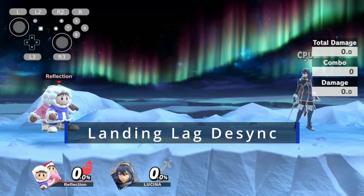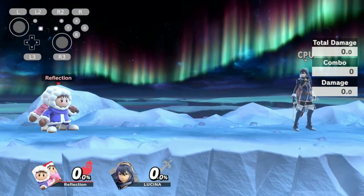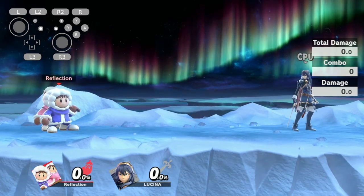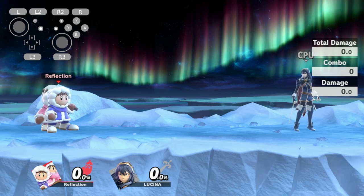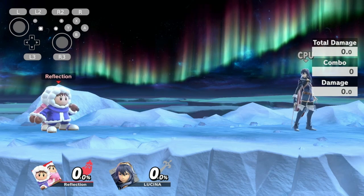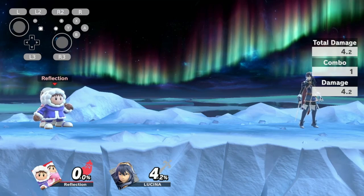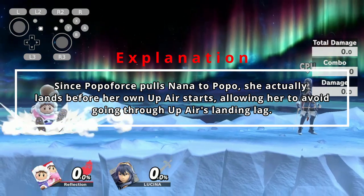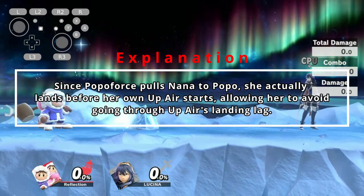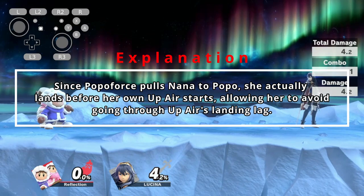Let's start with the landing light desync. This is our most basic and simplest way to desync as Ice Climbers. It works with either short hop up air into landing up air, or with short hop back air into landing up air. Since Popo Force pulls Nana to Popo, she actually lands before her own up air starts, allowing her to avoid going through up air's landing lag.